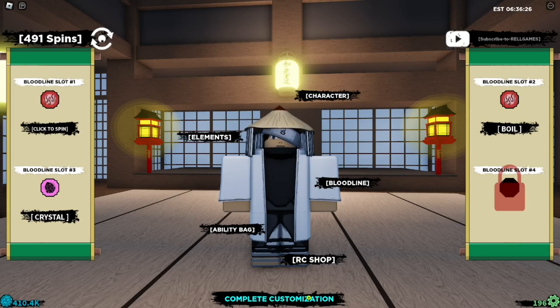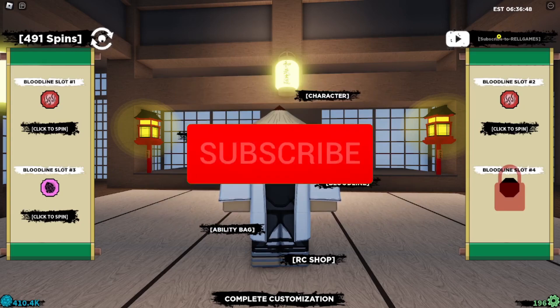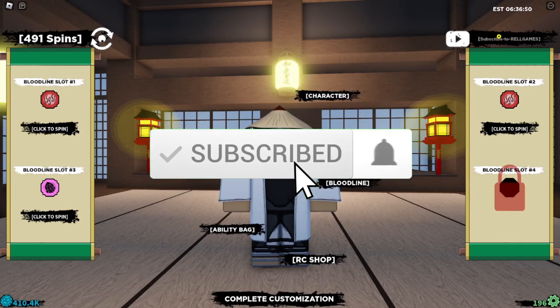Alright, let's get started with the codes right now. Before we begin, make sure you hit the like and subscribe button for a chance to win free Robux. We give away free Robux to subscribers every week — all you have to do is like, subscribe, and drop your Roblox username in the comment section. Let's go — first working code coming up.